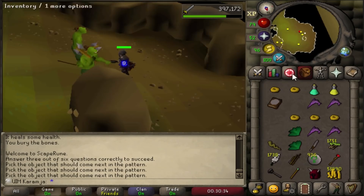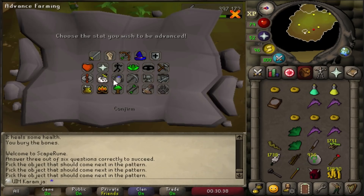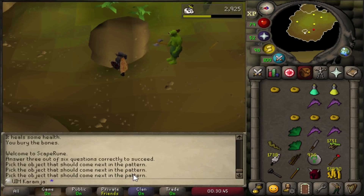Maybe get some more attack levels and then we should be ready to try some steel dragons. That is an exam random - I was kind of thinking I was going to get one of these next because we've been getting a lot of genies recently. Put it on Slayer and that will give 225 XP. That is a lot of XP.